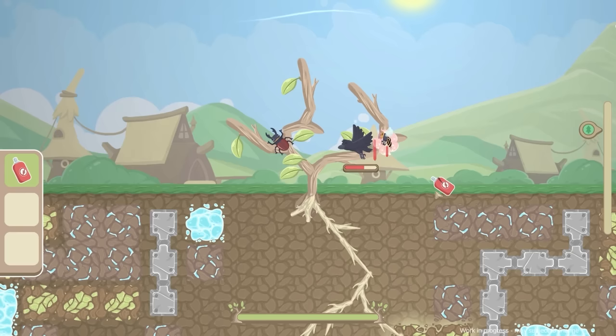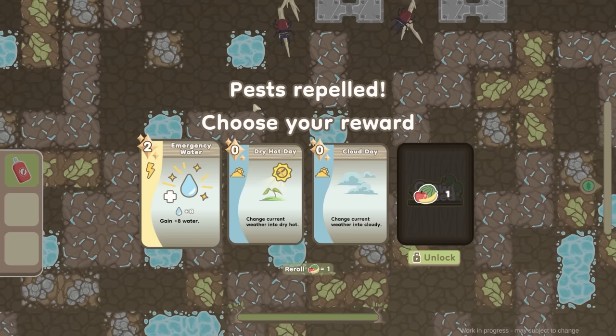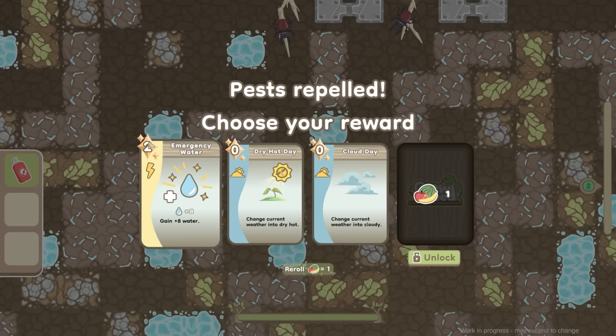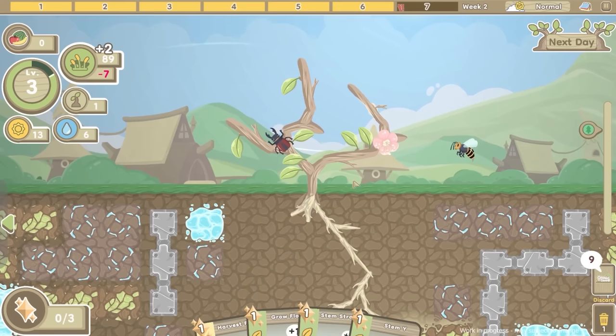Spray the worms - I hope the spray doesn't hurt my beetles. We are absolutely smashing these, the beetles are really good to be fair. The pests are repelled. So I get to choose my reward. I might gain eight water - it will cost two miracles, but I think that's a good card. I imagine dry hot day loses the water in the ground. So yeah, emergency water - I think that's the best thing to do. Plus eight - that is a hell of a lot.